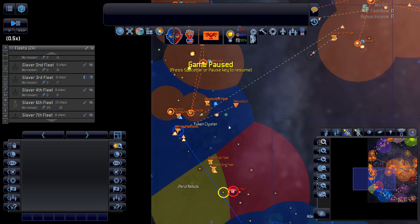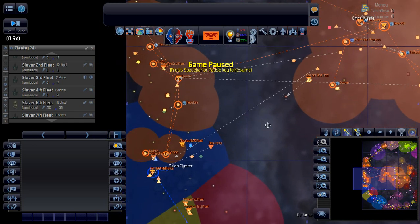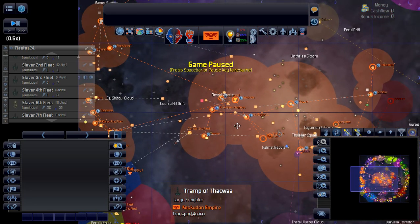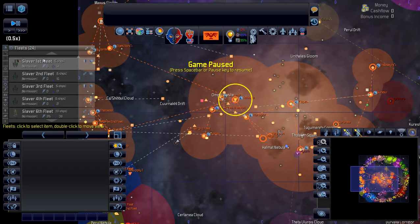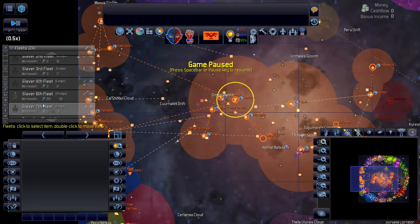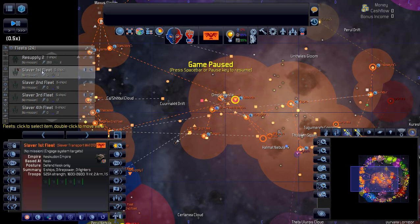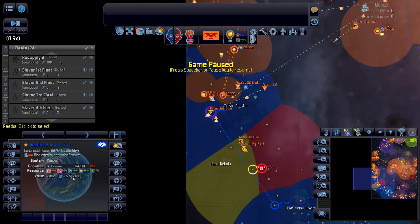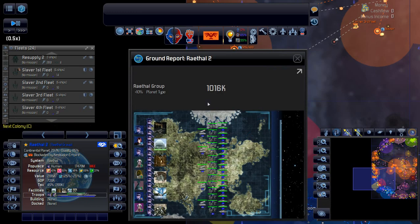Right now we're coming up on the invasion of the Wraithel homeworld. I've been poking around having a look at where we stand. Our slaver fleets are all hanging around Kesk — one's over in the Omgul Waste which we'll have to move. Before checking them, let's look at the Wraithel homeworld. We own space control so we can see troop levels. The troops have gone up in strength since we last looked — it was just over 900K and they've increased since then.